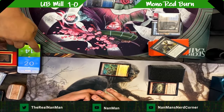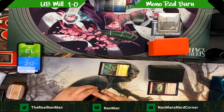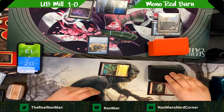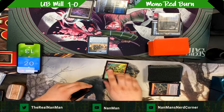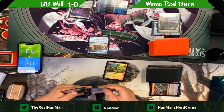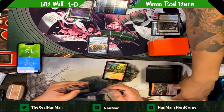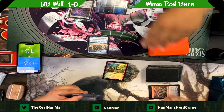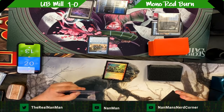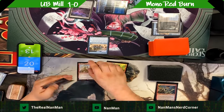Goblin Guide comes in, triggers its ability, and there's a Fatal Push — so we know we're likely to lose a creature. Eidolon of the Great Revel isn't showing up as much anymore; players are leaning more into burn spells. We know the deck has Lava Spike, Lightning Bolt, Skull Crack, and Rift Bolt. Another burn spell worth adding to this list is Skewer the Critics — it's a spectacle card that could speed up the game plan. Searing Blaze is also nice: blow up a creature and deal three to the player with a landfall trigger.